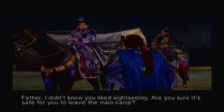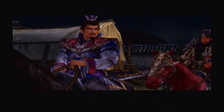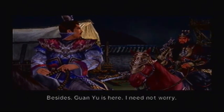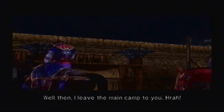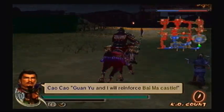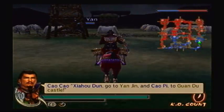Father, I didn't know you liked sightseeing. Are you sure it's safe for you to leave the main camp? I thought I would go and see Yuan Shao's face myself. Besides, Guan Yu is here — I need not worry. Well then, I'll leave the main camp to you. Guan Yu and I will reinforce Baima Castle. Sha Ho Doon, go to Yan Jin. And Kao Pi to Guandu Castle.